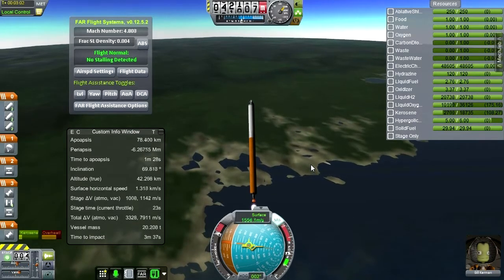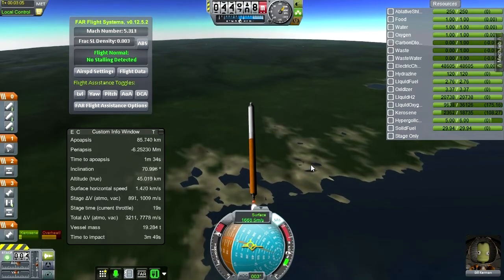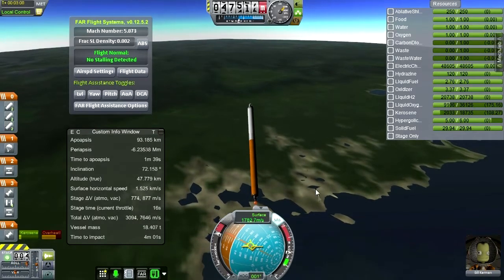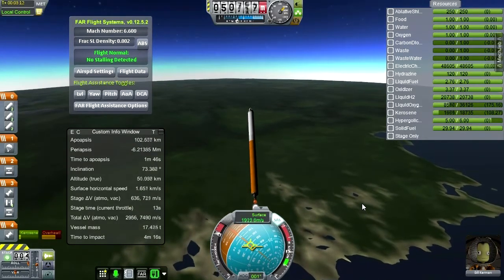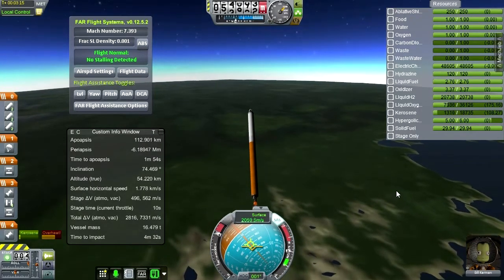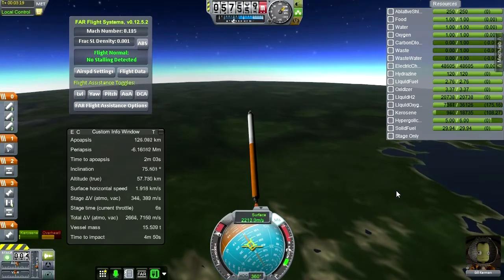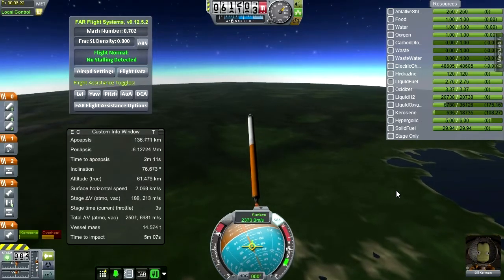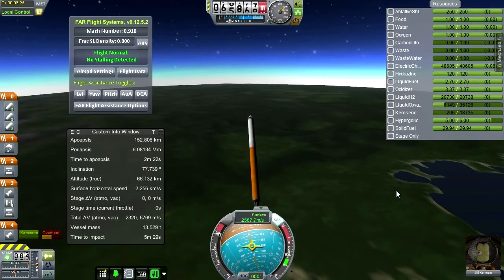We can go to 30 degrees here. Approaching Max G. Somebody really needs to do the animations for the squished face in a high G-force situation on the Kerbals — that needs to happen. I mean, you've got a G-force meter, you're gonna have to show us G-force effects.